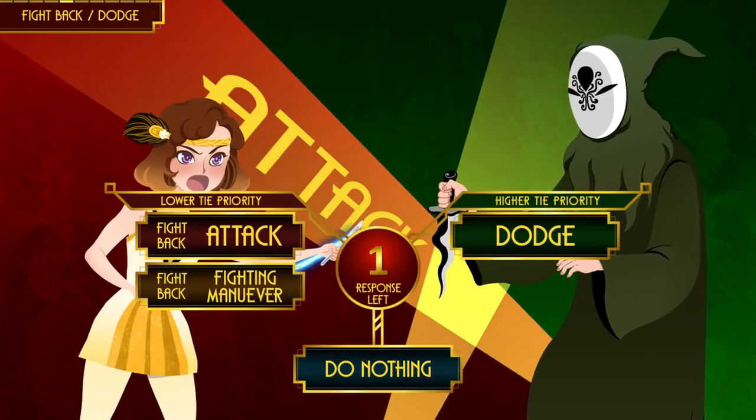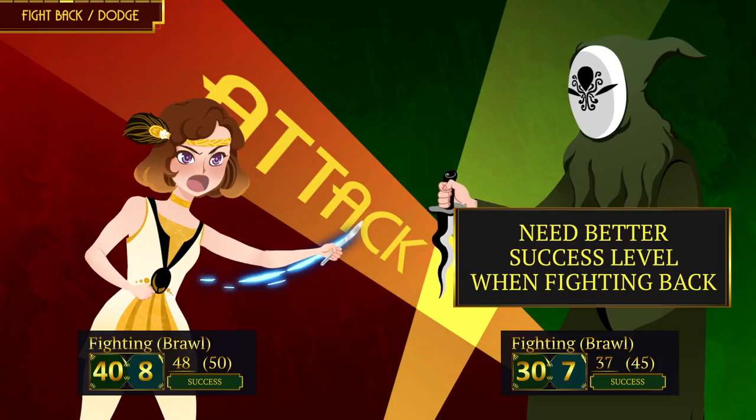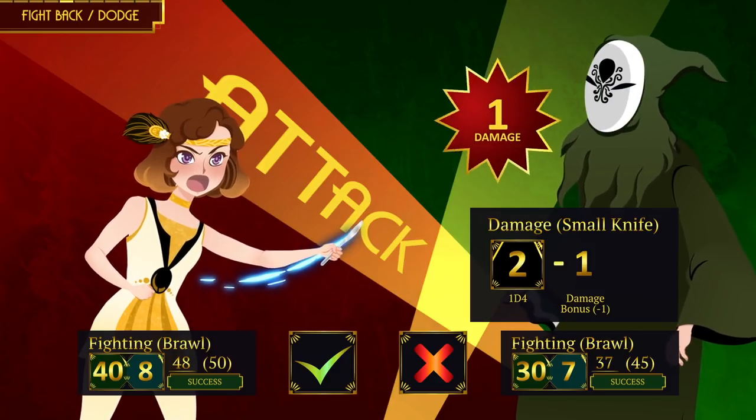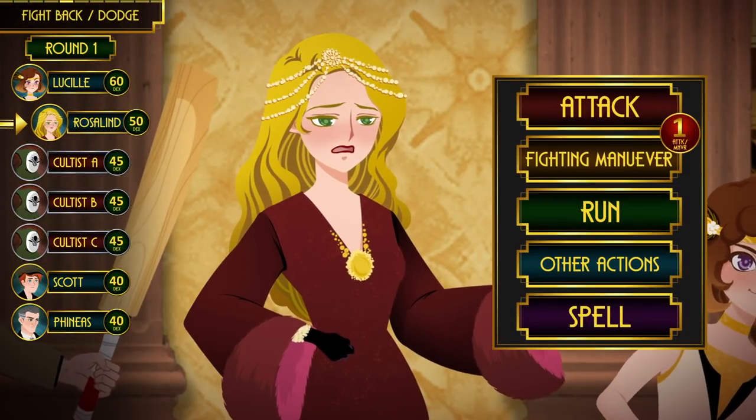Lucille attacks Cultist A. The target of the attack gets the option to fight back, dodge, or do nothing. He decided to fight back and got a normal success, but in the event of a tie while fighting back, the defender gets lower priority — so Lucille lands her hit. She deals her damage dice plus her damage bonus of minus one, doing a total of one damage. Rosalyn doesn't have any fighting skills so she wisely flees the combat.